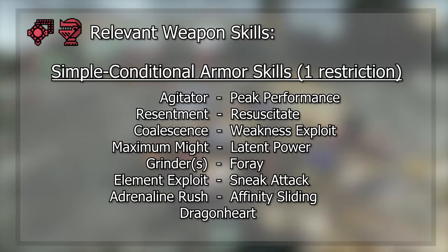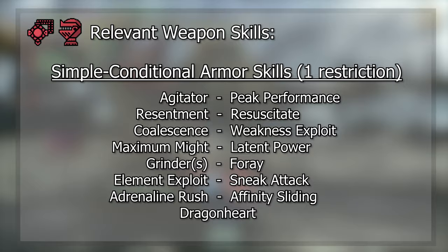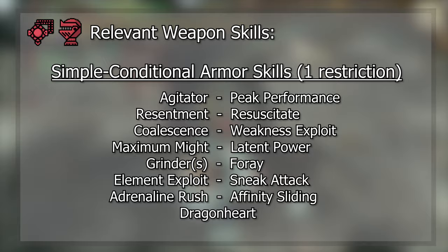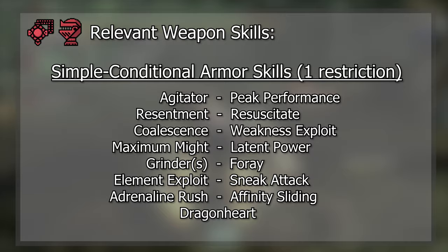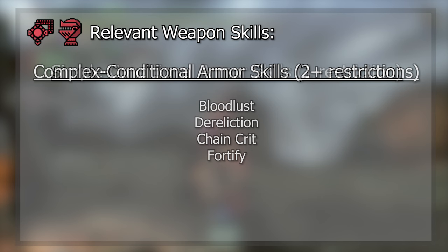Our simple conditional armor skills will require only one restriction for the skill to be activated. An example is Weakness Exploit — it requires us to be attacking a hit zone of 45 or greater for it to activate. The list of simple conditional skills that we want to keep an eye out for includes Agitator, Peak Performance, Resentment, Resuscitate, Coalescence, Weakness Exploit, Maximum Might, Latent Power, Grinder, Foray, Element Exploit, Sneak Attack, Adrenaline Rush, Affinity Sliding, and Dragonheart.